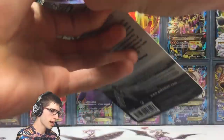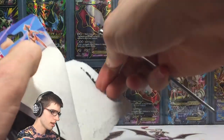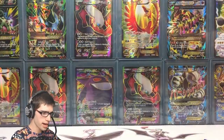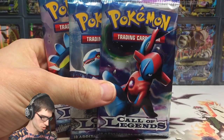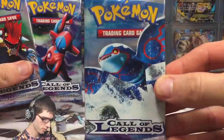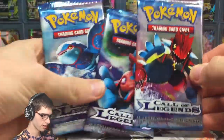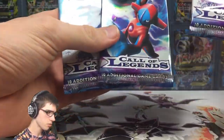Let's get this final pack out of the packaging. There we go — there are the three packs. Let's have one last shot: we've got the Deoxys, the Kyogre, and then the Groudon. That is epic, let's go!